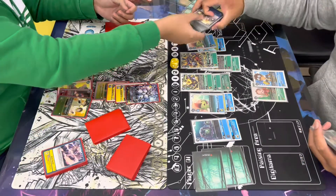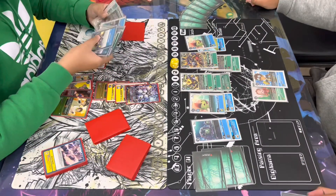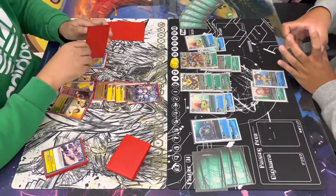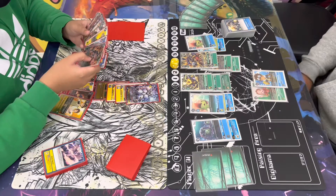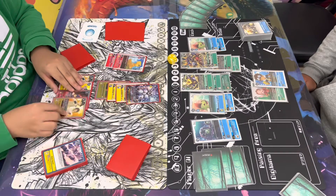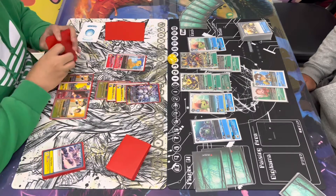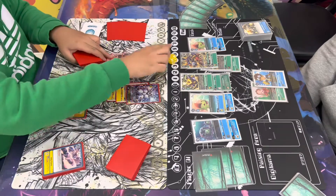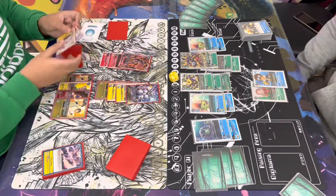Gabe's turn — he's gonna go ahead and check his trash to potentially see if there's any more Hammer Sparks left in the deck or potentially in security. He's gonna promote his Agumon since he's still in breeding phase, gonna gain one and draw one, putting himself to five. Then looks like he wants to go ahead and go for the Bond play — yep, he decides to do it. He's gonna put himself to one.